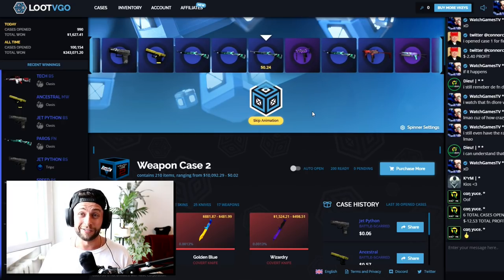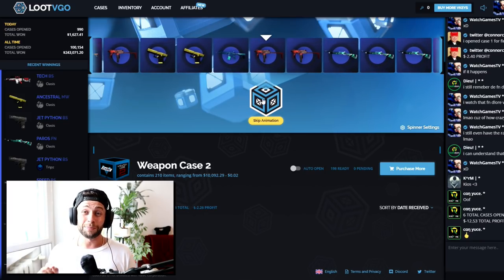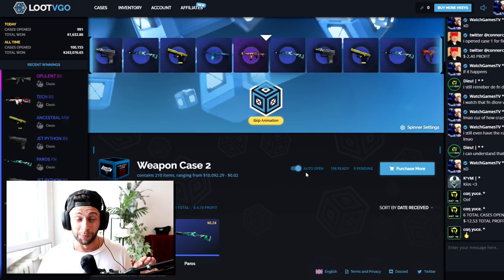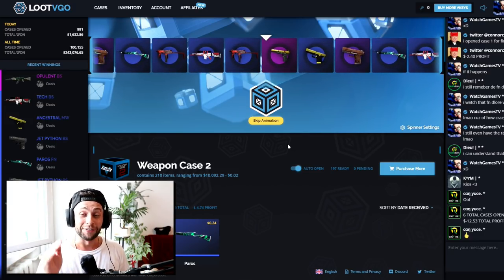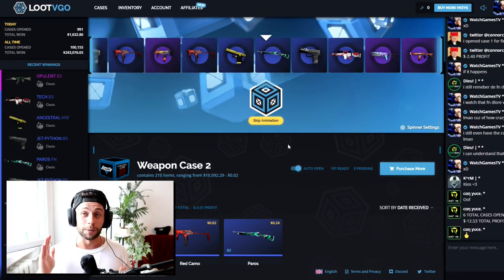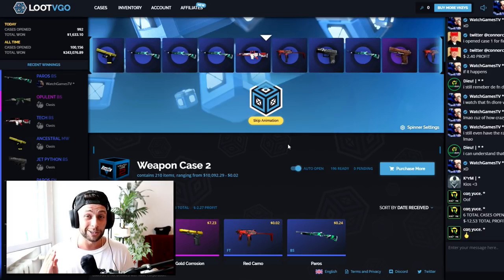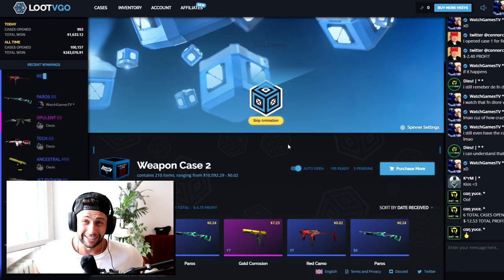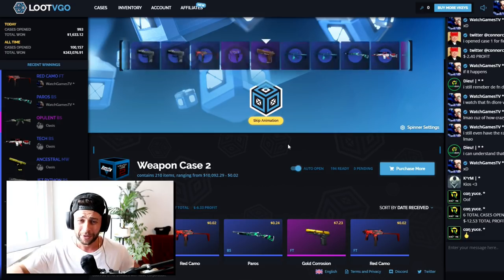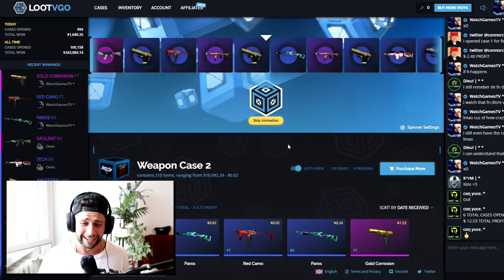The animation is basically this little loot box that will appear, and there are three different color ways it could be. If it's a blue box, that means the knife or skin you're getting is under $500. If the box is gold, the animation means you're getting a skin over $500. And if the box is rainbow, you are actually getting a skin that is over $1,200, which is insane. So if you see a rainbow box while opening cases, start freaking out. Even if it's a blue box you should freak out because it's still a really nice skin.